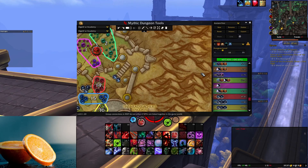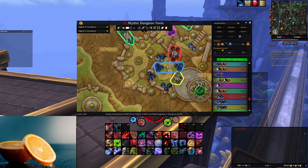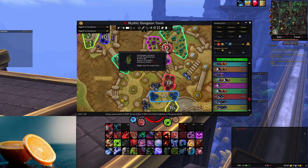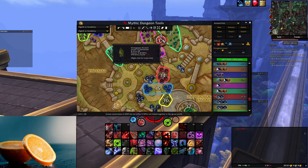Let's move on to Algathar Academy. What I decided to do now is, rather than go Veximus first, I'd rather go Overgrown Ancient first. The reason is it's the hardest boss in the dungeon, and for some reason they haven't really nerfed the lashers. You also gotta stack together - it's a nuisance.